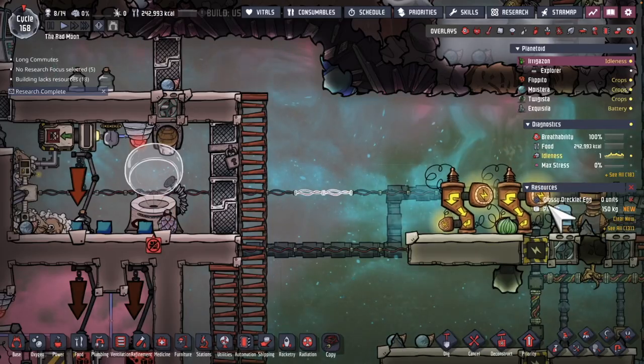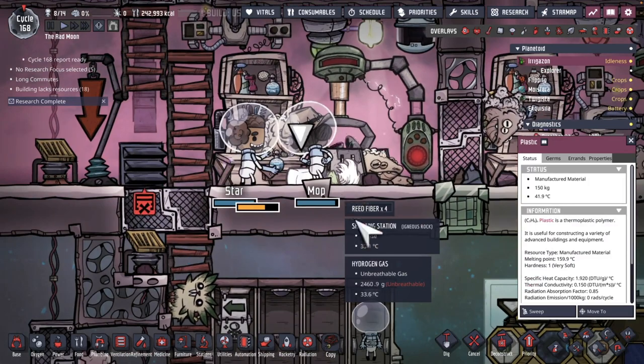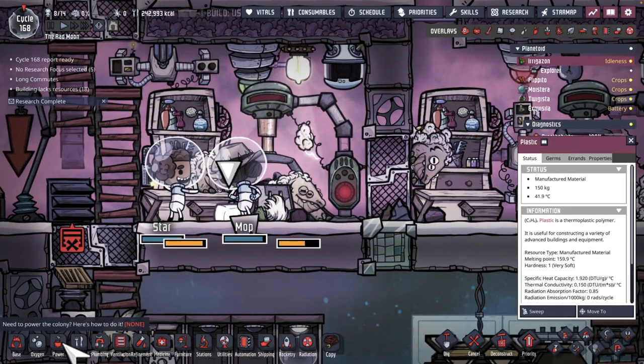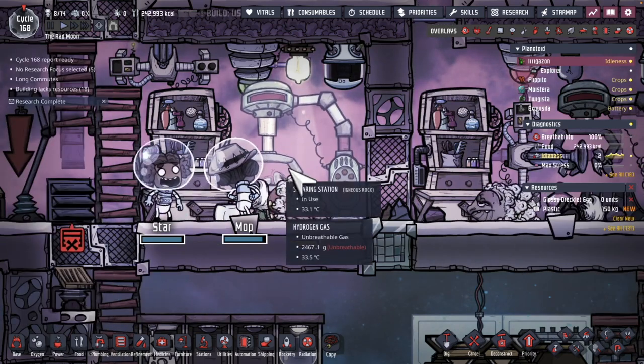Our first piece of plastic has been made here — 150 kilograms. Not sure if that's enough for a steam turbine. No, but there will be more.